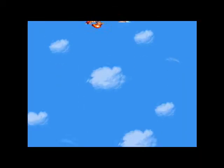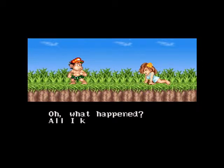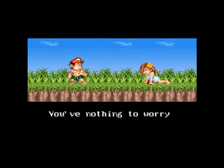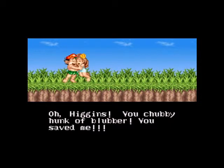And with that, we have beaten Super Adventure Island 2. Finally. We fall rather ungracefully from the sky. Now let's sit back and enjoy the ending. Oh, Higgins, you sly dog! Nothing - you just got kidnapped by a scorpion wizard-looking jerk. Hey now! I just rescued you! Who are you calling chubby?